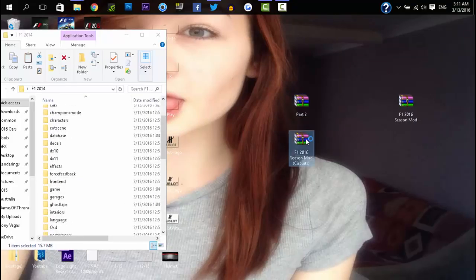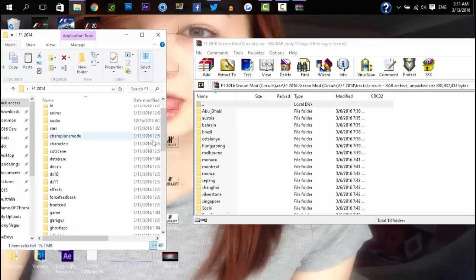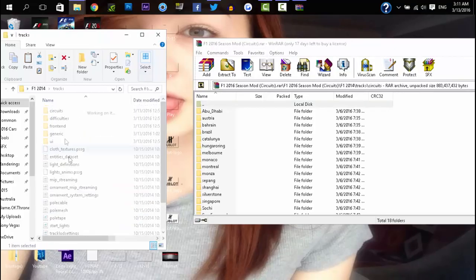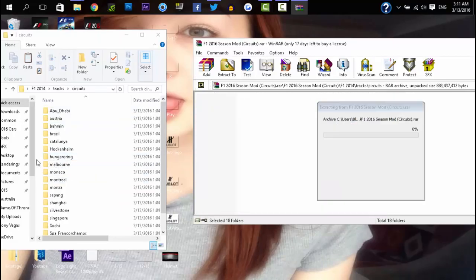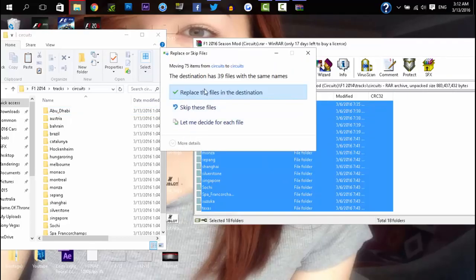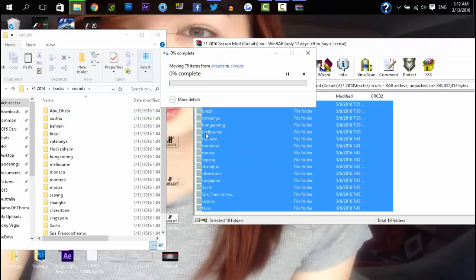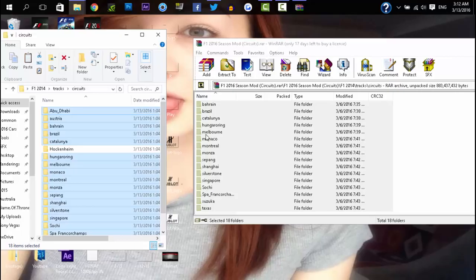There's no real specific order to install these — it's pretty straightforward. Let's do the tracks first as that's easier. All you need to do is open that up, go into your F1 game directory, hit 'track circuits,' and then just copy and paste all of this into the folder. Make sure you don't click on a folder — just put it anywhere else in there. It'll ask if you want to replace any files; just hit yes every single time. That's part one, very simple.